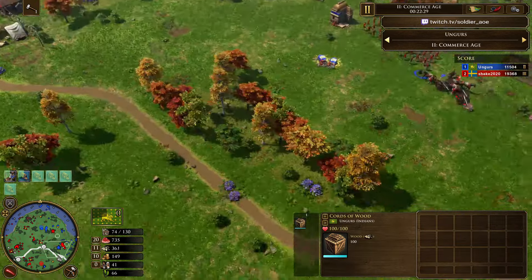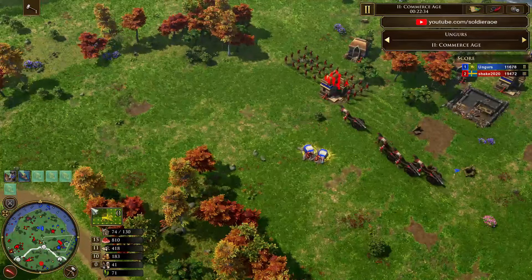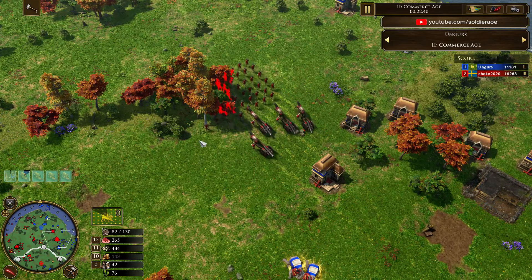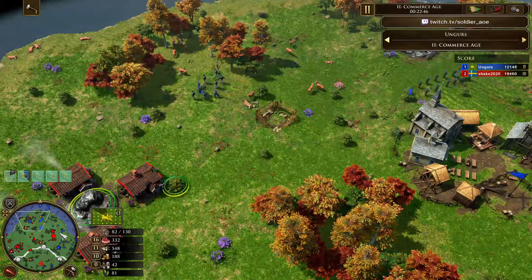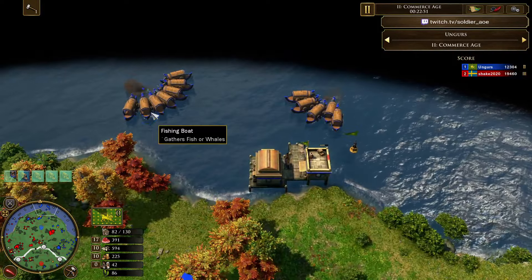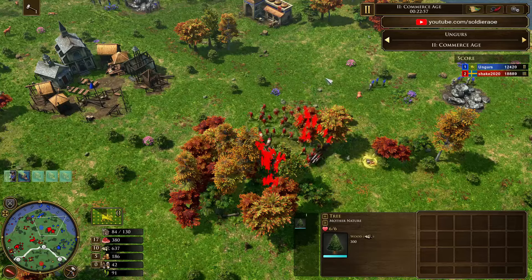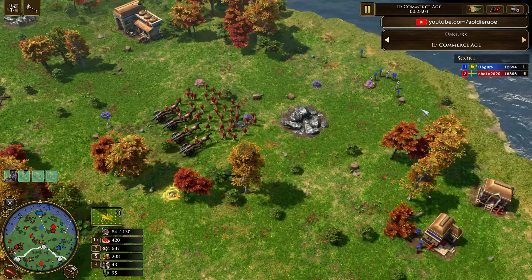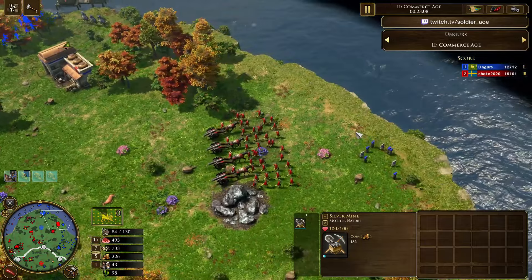There's 600 wood on the floor. I anticipate Shake will at some point send some villagers over there, but he's actually on the hunt — he wants to end this game and end the military of Ungers. You can see in the score that both players probably realize it's not likely Ungers can come back. But they probably both thought the same thing earlier in this game too, so you never know. When you have fishing involved — one player on water and one not — crazy things can happen.